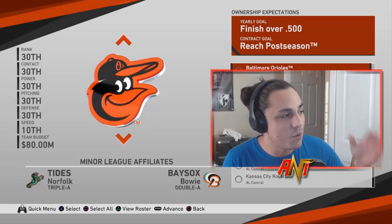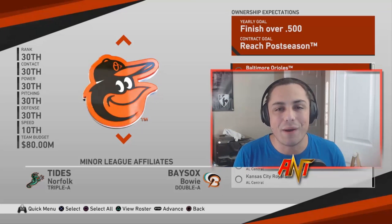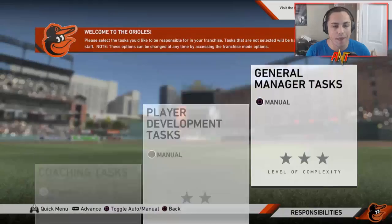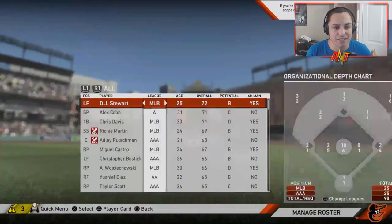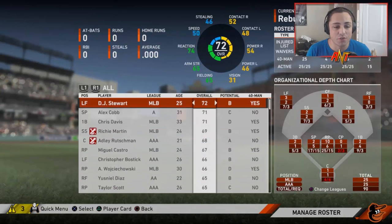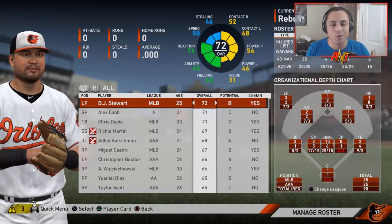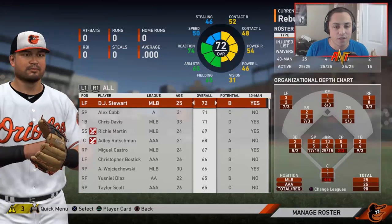We've got a really bad Orioles team — 30th ranked squad. I altered the lineup to make it really bad. For settings, nothing has changed — manual for everything. Our highest rated player is a 72. I basically searched through the entire free agency pool, put a lot of low rated players on, and sent every starting MLB player off the roster to either a different team or free agency.